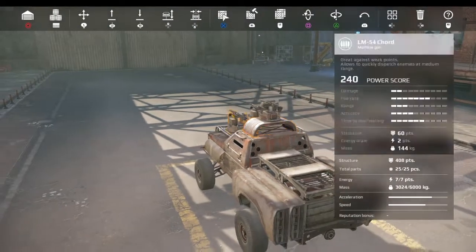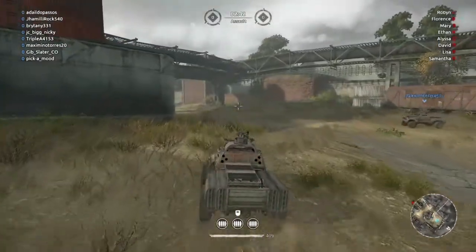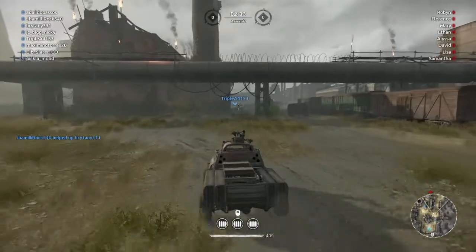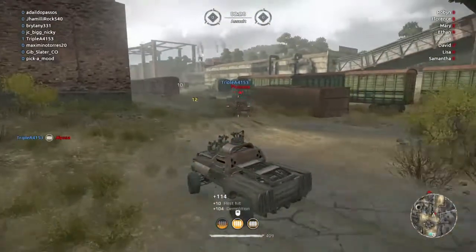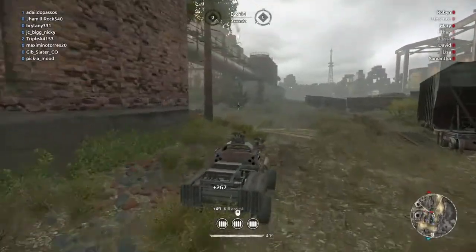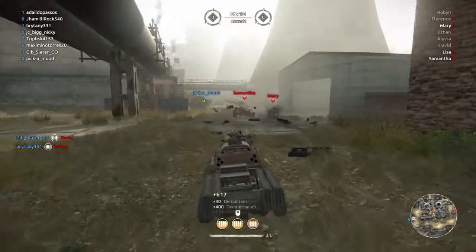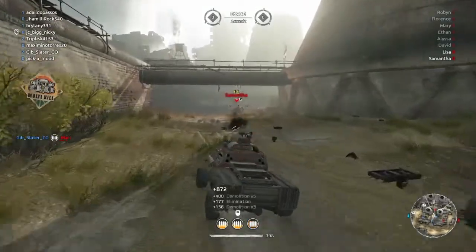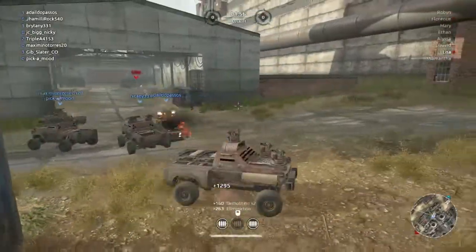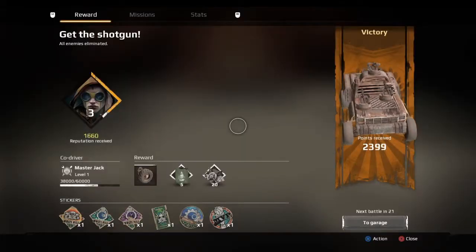We've put together our level three engineer build and we're going to take him out. It appears we're still going against bots - if you look in the right hand corner, those are single people's names, which is almost always a bot. Let's light them up with our gun mount - boom! Took that guy's gun right off. These guys are going to fall like dominoes. This guy's trying to get away - oh he's spinning around, he wants a piece of me. All right, there's only one left - there it is. Got it! Winner!